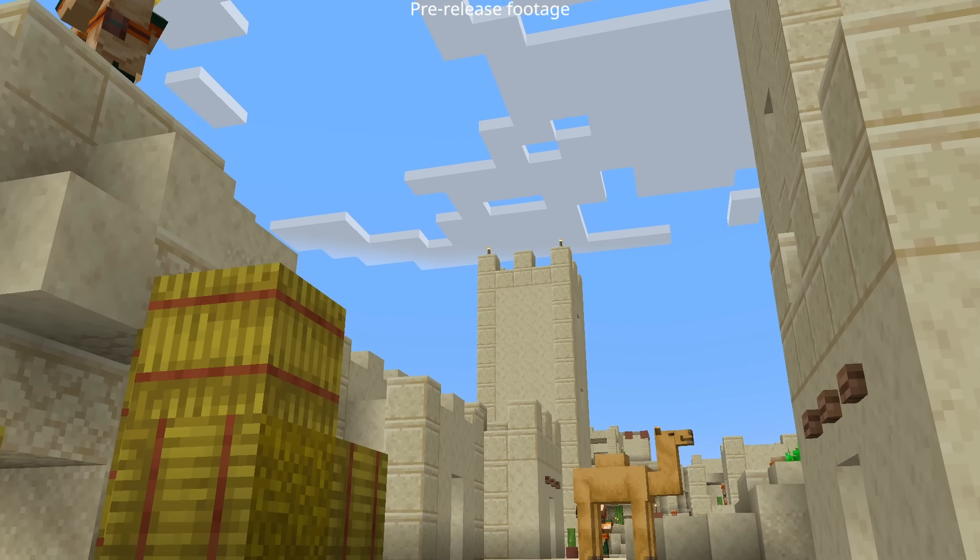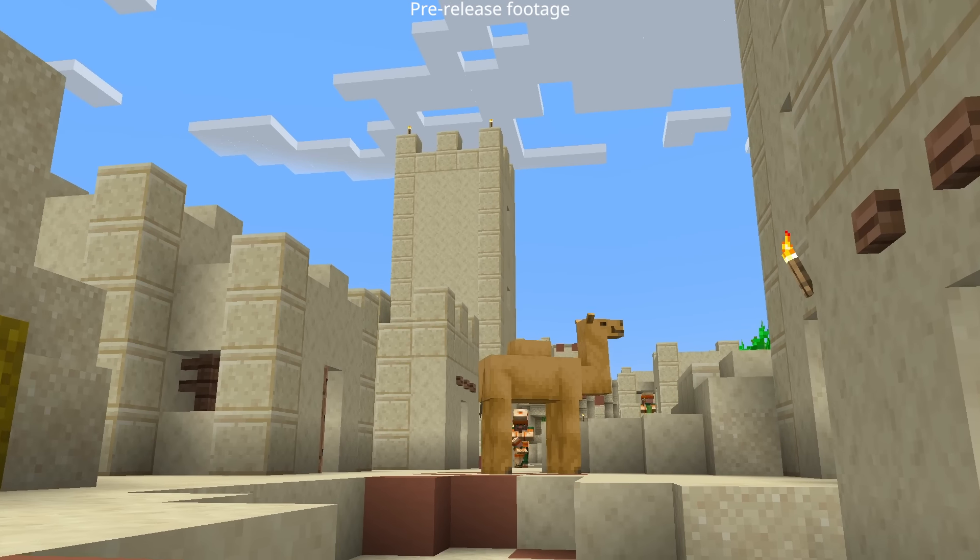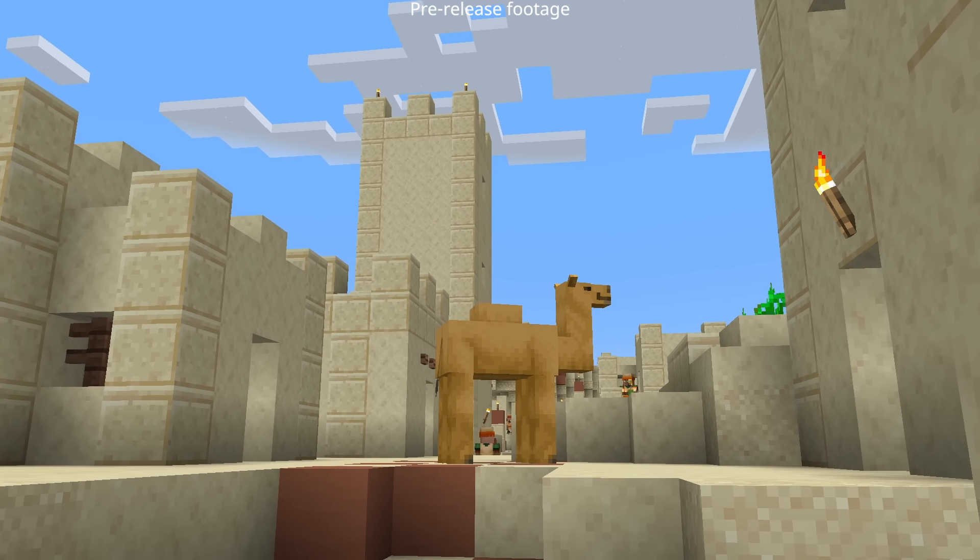When it's time to add a new mob to Minecraft, the first thing we have to do is to decide which mob. In the case of a camel, we talked about some different mob ideas we had, and then all of us kind of wanted the camel.